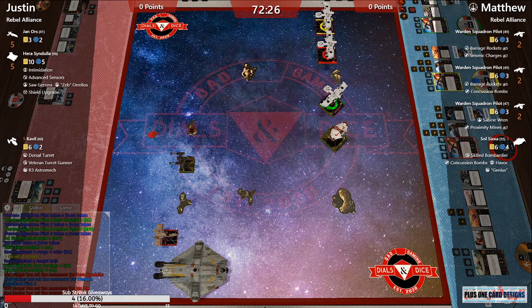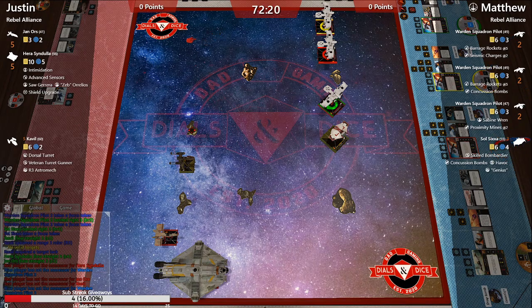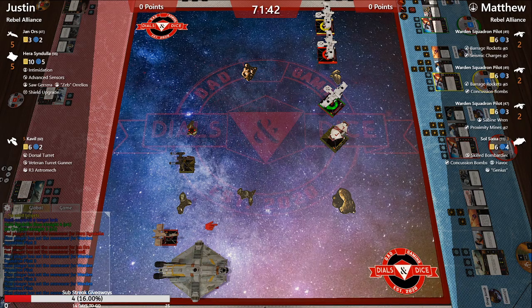Let's look at Hera on the overlay — the classic Hera loadout: Intimidation, Zeb, Saw Guerrera where you can change your focuses to crits, Advanced Sensors so you can do an action before you bump. Jan is basically there to pump up Cavalli and Hera's dice. It's just going to be a straight-up 'punch you in the face as hard as I can.' And look at that rebel beef on the other side of the board with all those tokens.